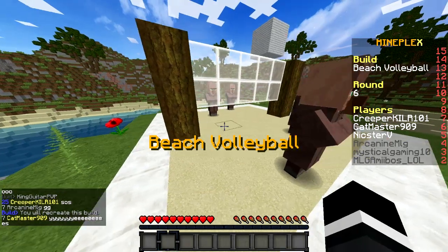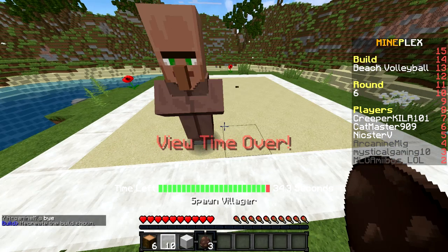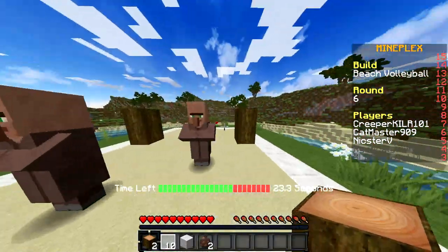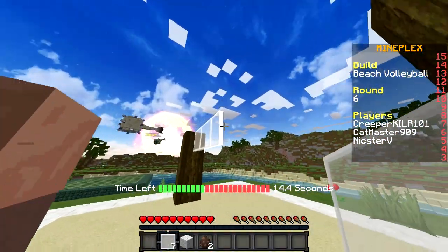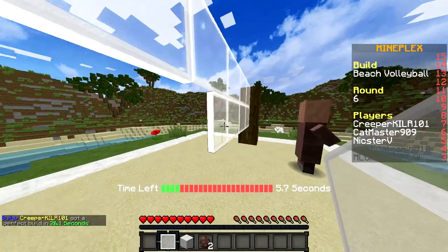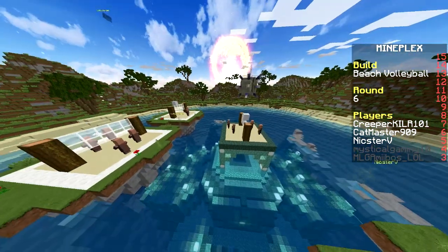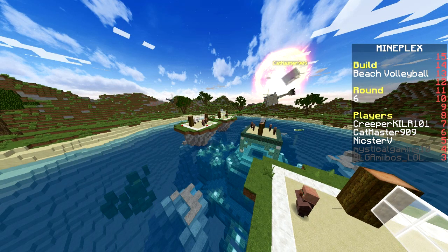Beach volleyball! I got it — we just gotta get the placement of the villagers. One right there and then the post in the middle. There's three — come on. The net is just like that. No, we're messing up. Where's the ball? Let's get the villagers. Did we do it? We got 90 percent!